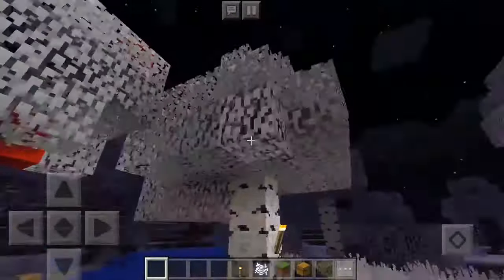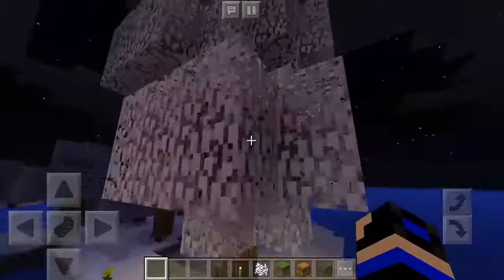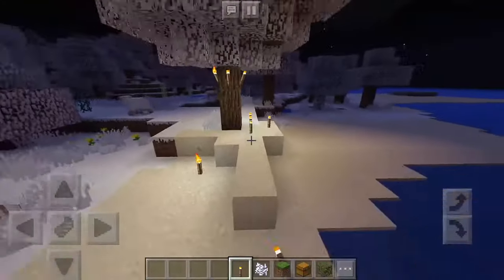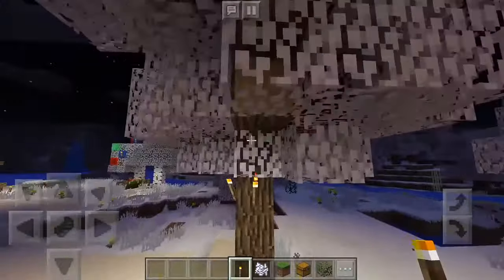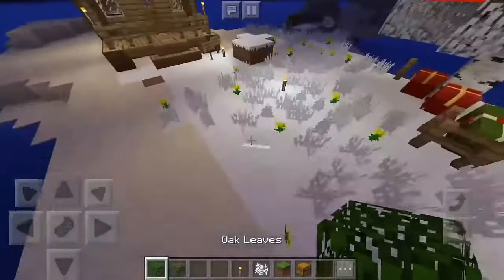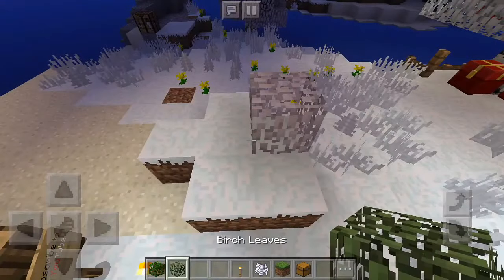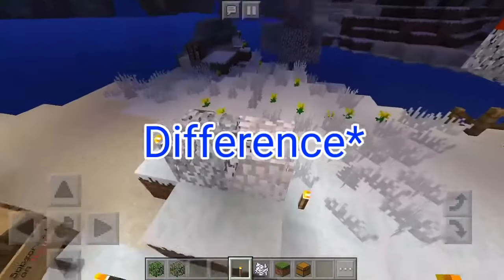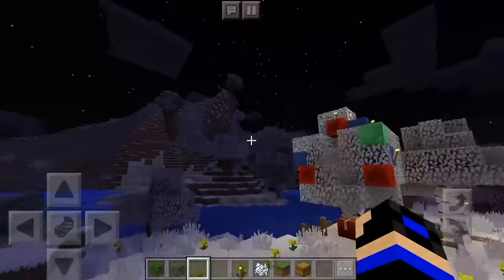The texture pack also changes the leaves. As you can see, this is a white leaf. We have different leaf types — for example, oak leaves and birch leaves are different from each other. There is a difference between each leaf type.